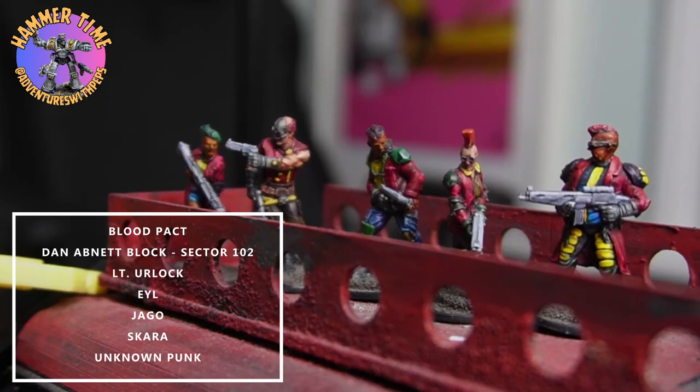On the other side we have the Blood Pack, starting with the gang heavy representing Lieutenant Orlock, armed with a combat rifle. Next to him we have Earl, armed with a sawn-off stump gun. Next to her is Yego, armed with a spit pistol. Then we have Gara, Earl's brother, who has two pistols. And rounding off the group is the auto stump gun — an unnamed punk. If you have a name for this character drop a comment below.